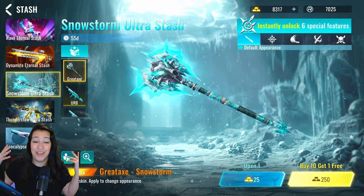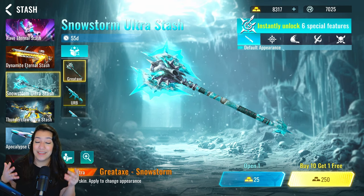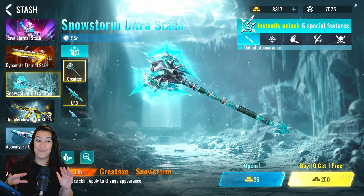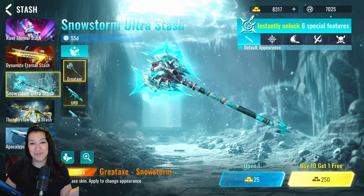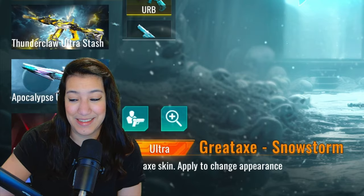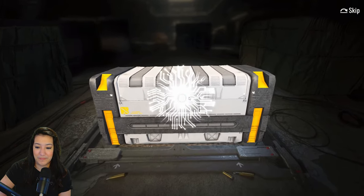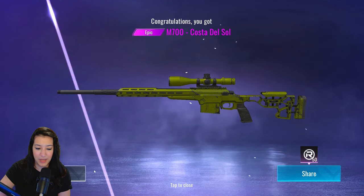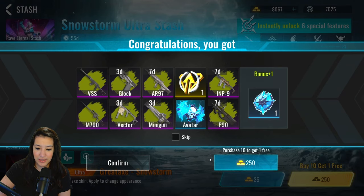If that didn't hype you up then I don't know what will. Let's get to opening the packs and see if we get lucky. I've been getting very very lucky lately so I think I'm running out of luck. First pull — nothing, that's not a problem. Oh, we did get the avatar though, very nice! We got two things and a sticker as well, that's not bad actually.